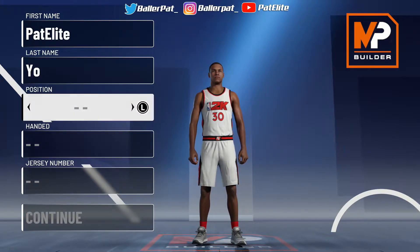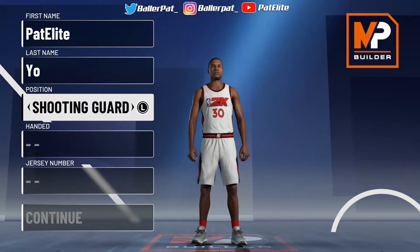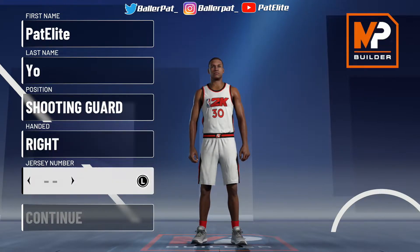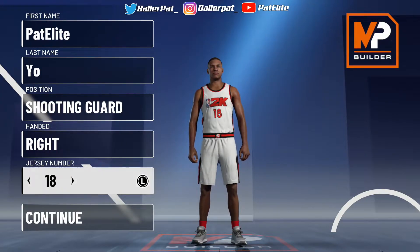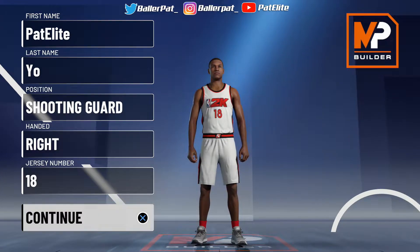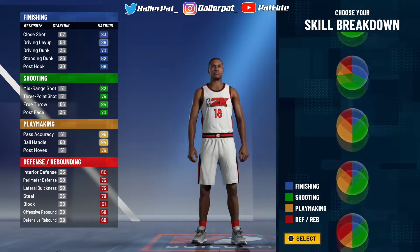I'm showing you how the best build as a guard that people are running this year. If you do not have a build already, this is the build right here you want to choose. You want to make him a shooting guard, make him right-handed, whatever number you want to put on — let me know your favorite number in the comments. And to let y'all know, I am on PS4. I'm making him a shooting guard for the simple fact you get more badges as a shooting guard rather than a point guard. I'm putting y'all on right now — some of y'all probably already know that.